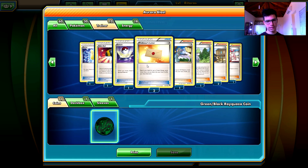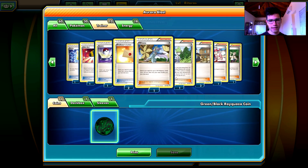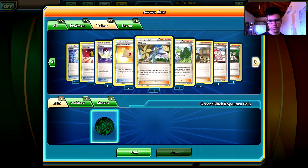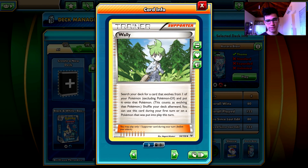Professor's Letter - since Articuno is not enough for fetching energy cards, you have Professor's Letter to finish off your deck and leave zero energy there. Winona - search your deck for up to three Colorless Pokemon, reveal them, and put them into your hand. I use Winona to thin my deck, to remove my Colorless Pokemon and be able to draw the cards I want. Most of the time I get Diancie, Fearow, and Spearow - that's basically what I do with Winona - to thin my deck and remove those Pokemon from there.